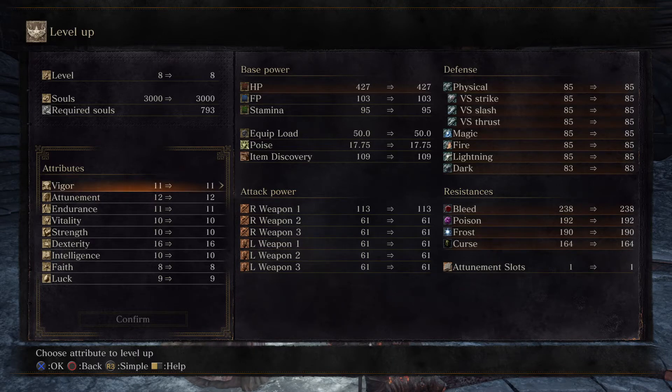Defense against magic is sorceries — anything blue coming at you is a sorcery. Fire is fire, lightning is lightning, but most likely holy damage will fall under lightning. While dark is anything that exudes blackness — it's most likely a hex.